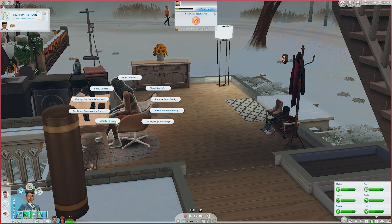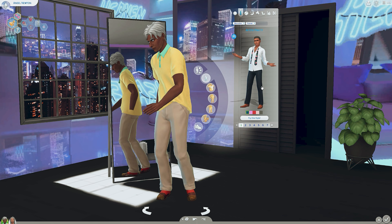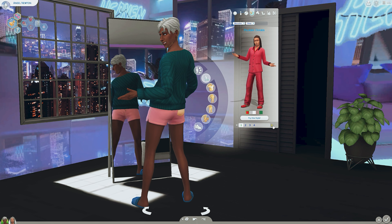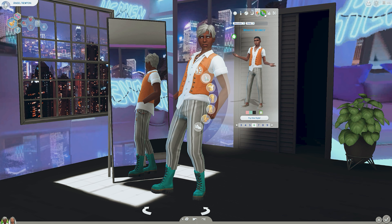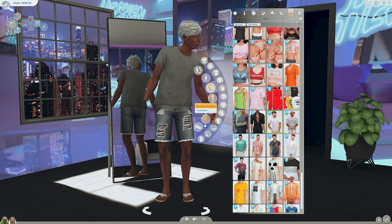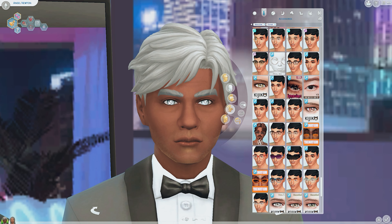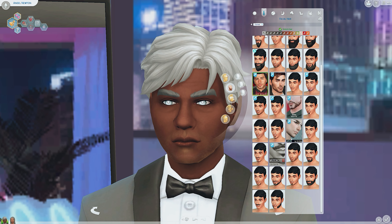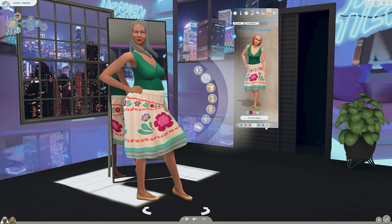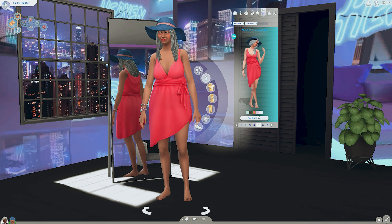Let's give Art's parents a little makeover in CAS — nothing fancy, we just want them to look decent when they come to our wedding. Going through the outfits: we're going to the wedding looking okay. Let's get the shorts, take the shirts. That's nice.